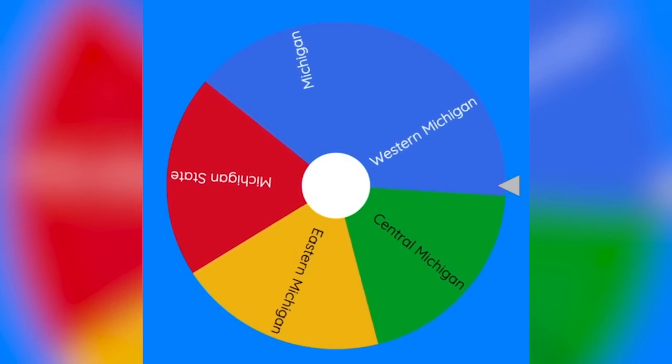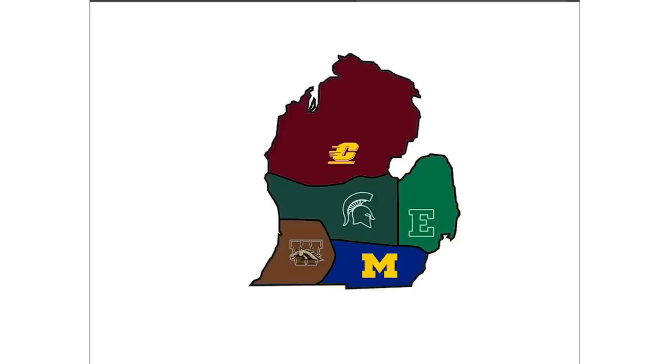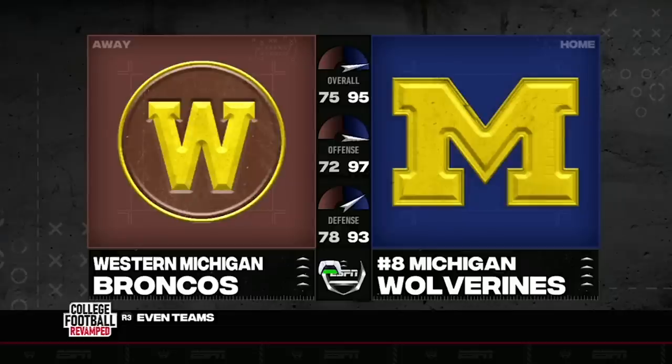It's going to be Western Michigan. Western Michigan is going to be attacking first, and they are going to be attacking to the south. Taking a look at our map, it looks like Western is going to be playing Michigan. This could be a blowout. Michigan is home because Western is attacking them. Let's get right into this first game.